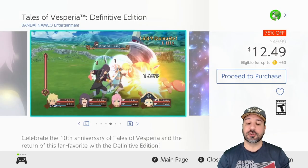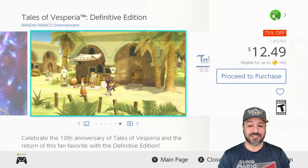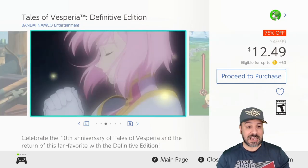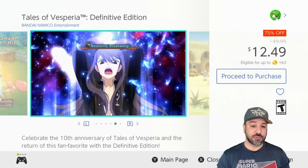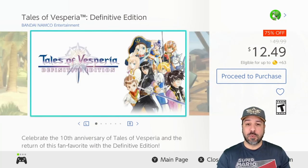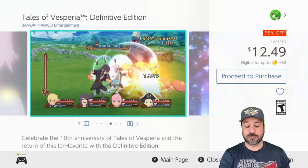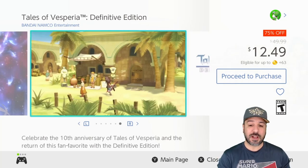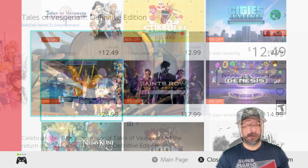The next game is an awesome traditional JRPG: Tales of Vesperia Definitive Edition, currently 75% off at only $12.49. This is an excellent investment for someone who likes JRPGs and is looking for a new experience. It's more of an action JRPG — battles happen in real time in an action style — but if you want a huge investment of time for your money, this is probably one of the best places to spend this week. You'll get a full-fledged JRPG and sink a ton of hours into it for only $12.49, which is amazing value.